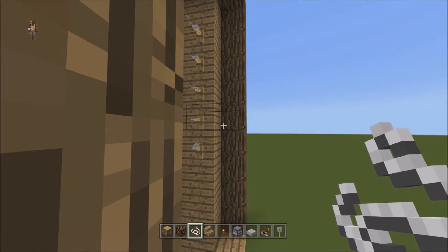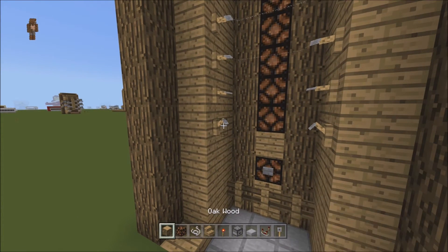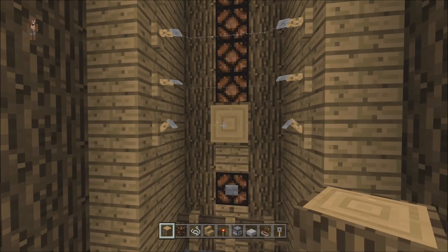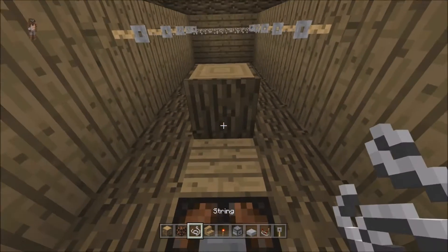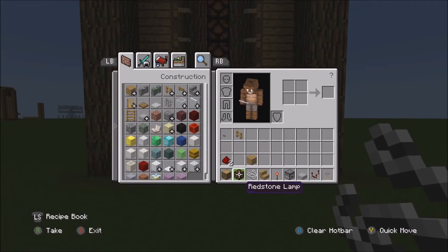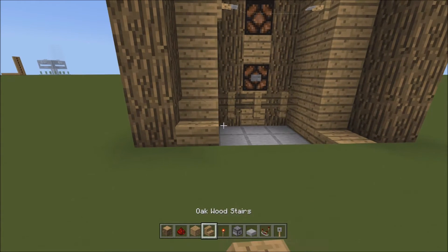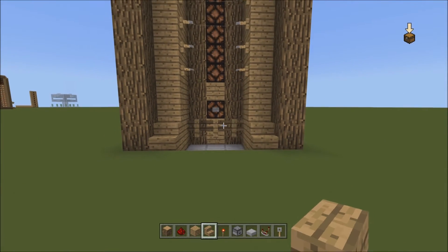Oops, we forgot one right there — it did not work. So let's just do this really quick. Boom. Perfect. So now we got the front all done. We don't need lamps anymore, we don't need string. We can bring those down. And just go ahead for decoration and put that there.